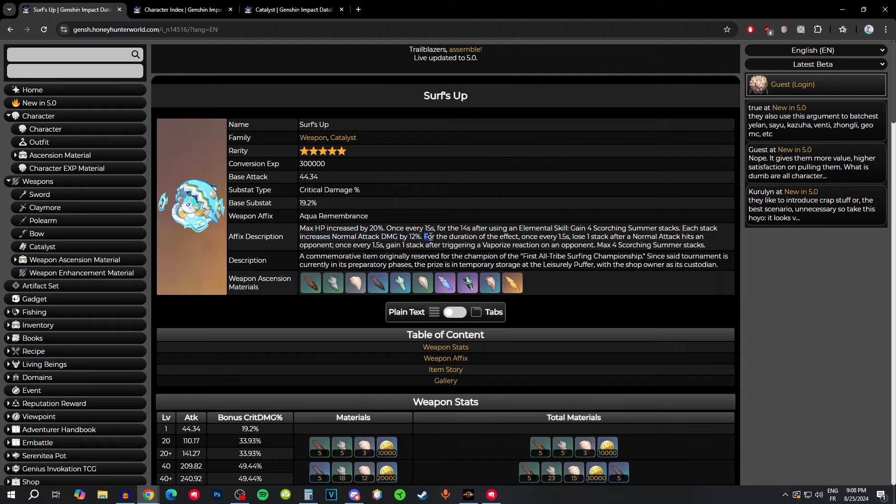Moving on to the less fun part of the passive. For the duration of the effect, once every 1.5 seconds you lose one stack after a normal attack hits an opponent. I'm not entirely sure how this works since the weapon isn't released yet — whether the 1.5 seconds is a cooldown on losing stacks, or something else. If someone knows for sure, let me know in the comments. I think most likely it is a cooldown on losing stacks.